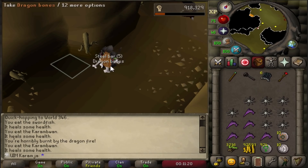Runite bolts - I'll keep those in the ammo slot.